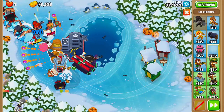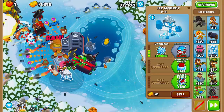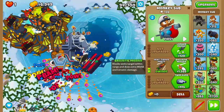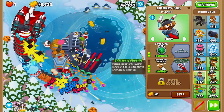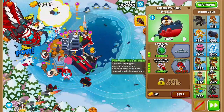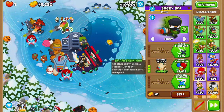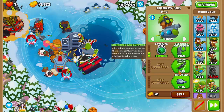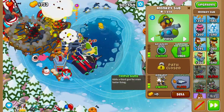On round 92 we'll grab a second Ice Monkey and upgrade it to the same pathway, right below our MIB. Next on round 94 we'll grab a second Monkey Sub and upgrade it to Advanced Intel and Ballistic Missile. On round 96 we'll buy First Strike and also Balloon Sabotage. The rest of the money we'll spend on Advanced Intel, Twin Guns, Air Burst Darts, and Armor Piercing Dart Monkey Subs.